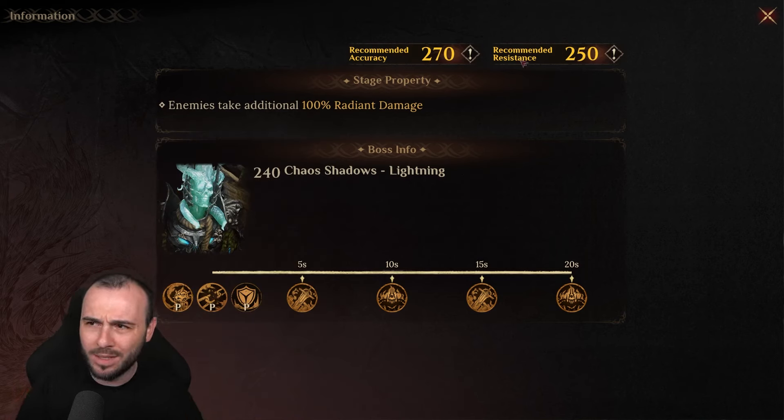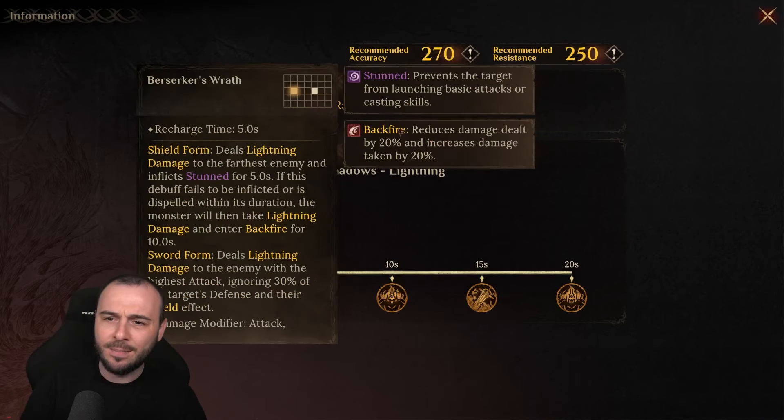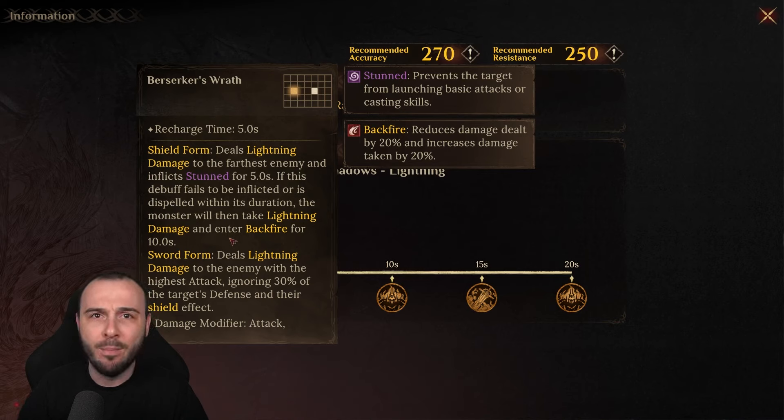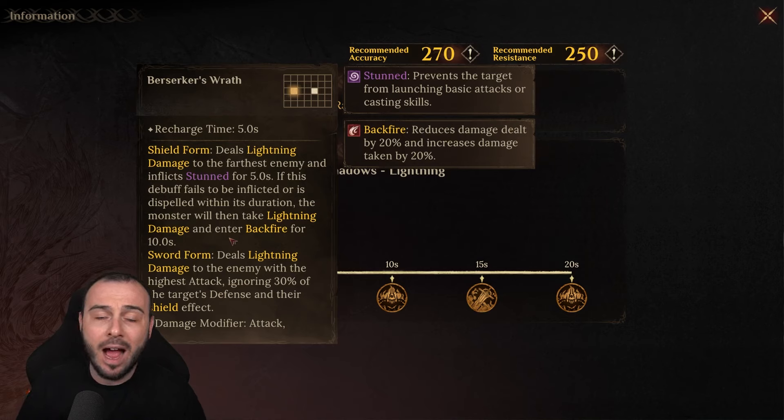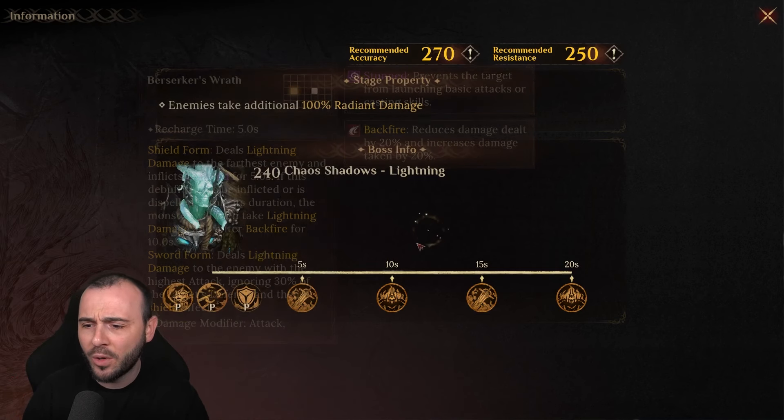These are the requirements in terms of accuracy and resistance. The reason why I'm mentioning the resistance is because he will stun one of your heroes. You do have different options on how you can play this out — either you're using the Mythical Set that will basically remove the stun, but it will slow down your ultimate energy, and I don't like that at all. The main thing you should do is build resistance on one hero, and I'll walk you through all that in a second.